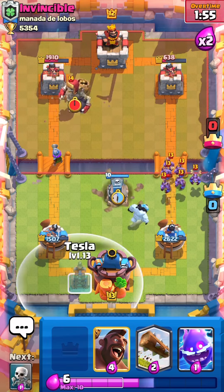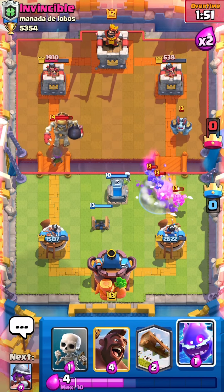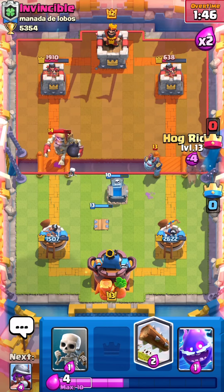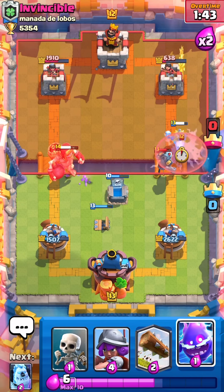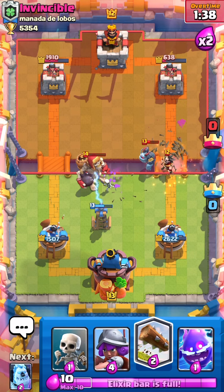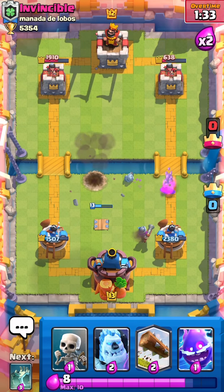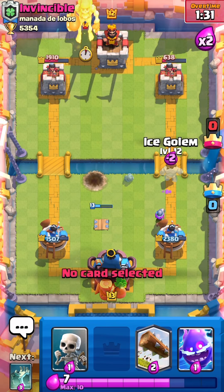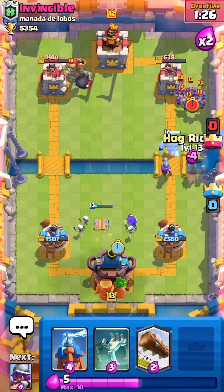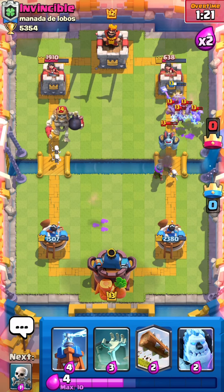We're gonna just cycle to tesla. Plus it's gonna still help over there. Is he gonna be able to fully stop that? He is. Let's go opposite lane — the musketeer, probably a little bit of an over-commit, but I'd rather this side be attacked. That's a bad move — we need to cycle to hog now. Double here frozen — that's gonna make it a one-hit.